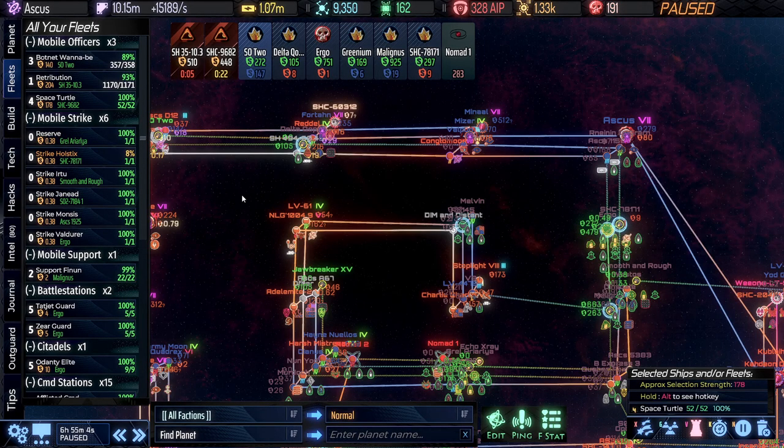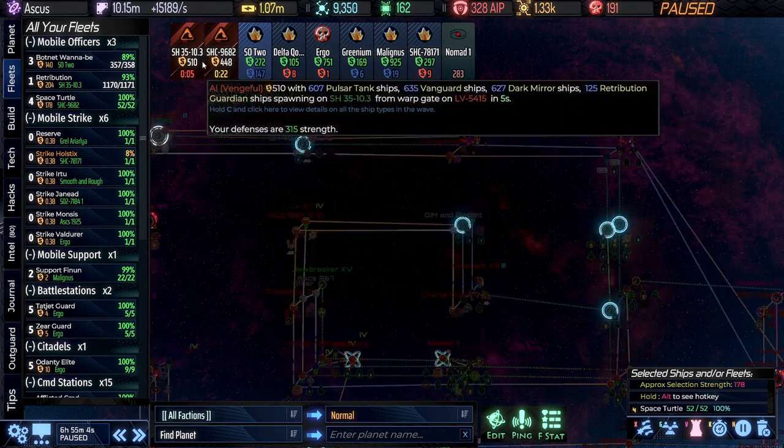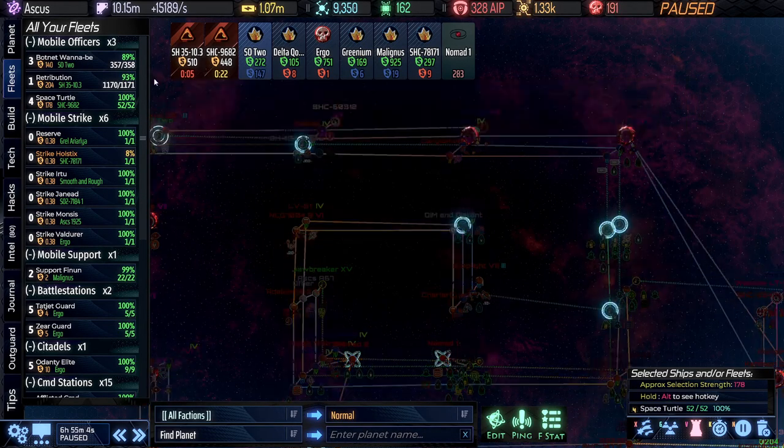Greetings and welcome back to AI War 2, Strategic Sage here. This episode I am planning to trigger the Dark Zenith Beacon, but we do have some matters to attend to first. We've got a couple of large waves coming in — this is probably going to be 450 to 500 strength, if not bigger.